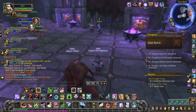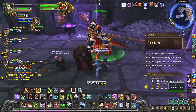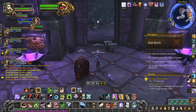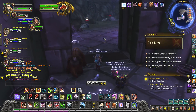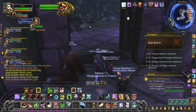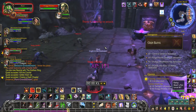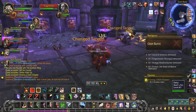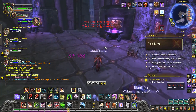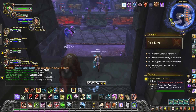Grim Batol is one of the middle dungeons for the Cataclysm expansion. This is one that they actually tuned correctly. The first three Cataclysm dungeons are grossly over-tuned — Throne of the Tides, Vortex Pinnacle, and Blackrock Caverns are all super higher difficulty than they're supposed to be. Something to do with the tuning of them, but they've never fixed it. By the time you get to Grim Batol, the enemies are easy again.